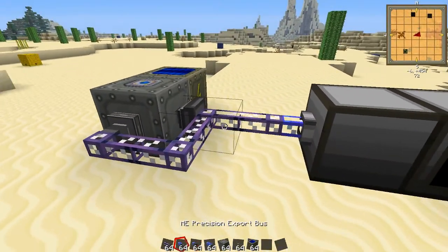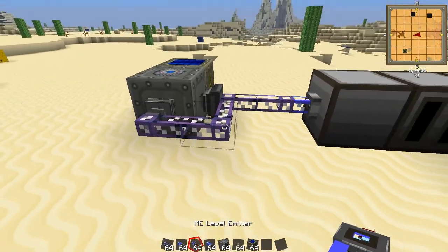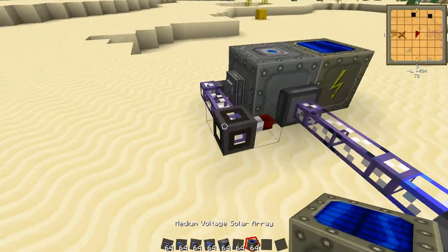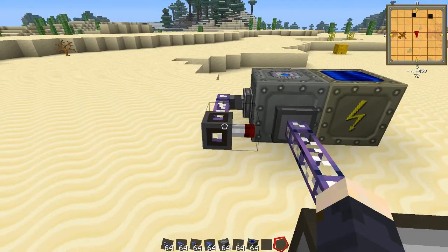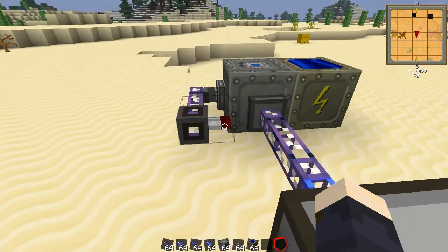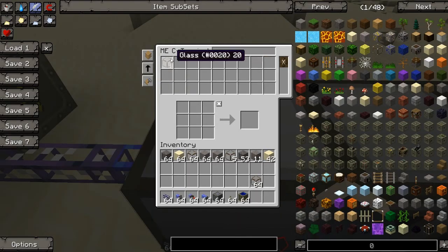Now we want to control the number of glass that we have in here, so we don't want to smelt all of our sand. But let's say we want to have a stack of glass at all times. We can use these level emitters for that. With these we can set what item it will detect — in this case we're going to use glass. And this will emit a redstone signal at this setting if there's more than this amount of glass in our system. So now there isn't, so it's off.